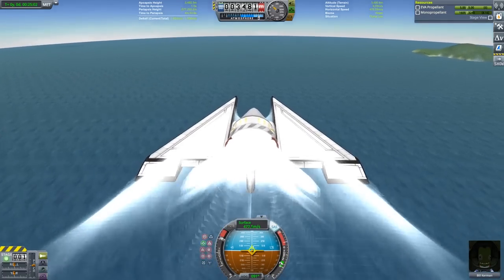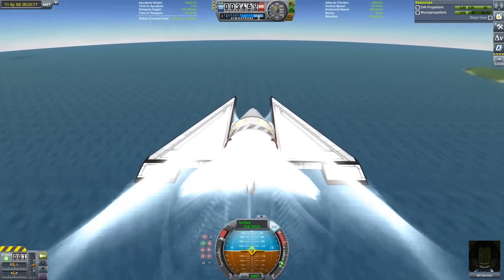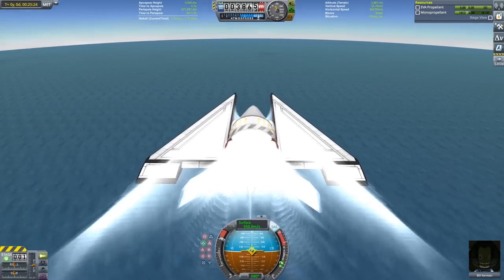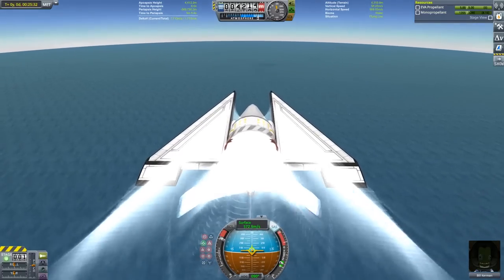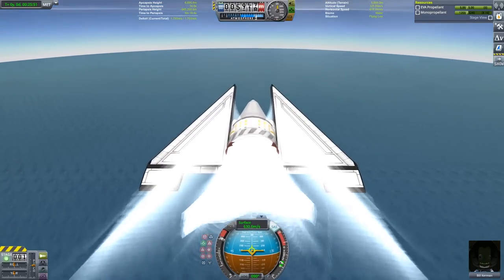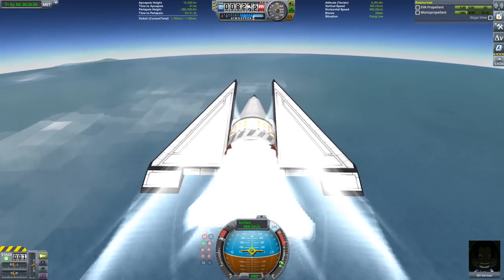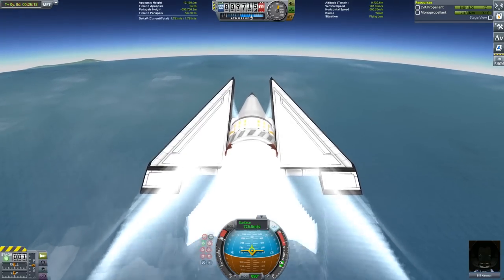This reduces the body drag from the fairing, and once we reach a high enough speed we'll be able to face directly prograde and still have enough lift to climb with. We are now starting to climb quickly, which means that the specific impulse of the engines is climbing quickly, and as a result the delta-V remaining is going up even as our fuel levels are going down.